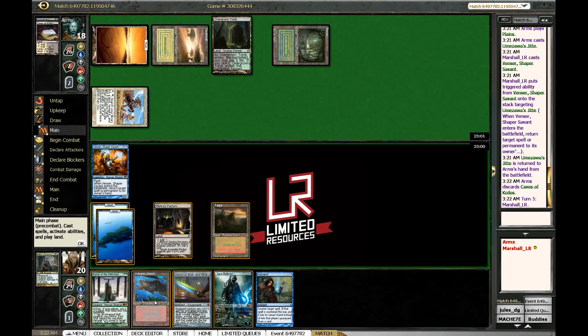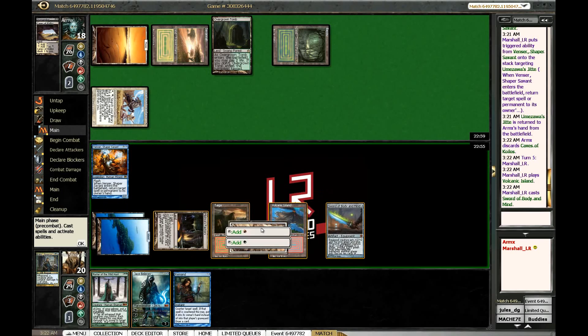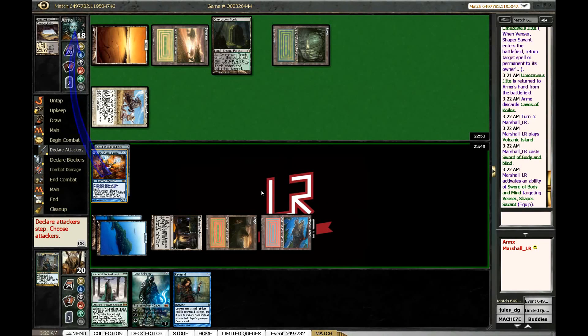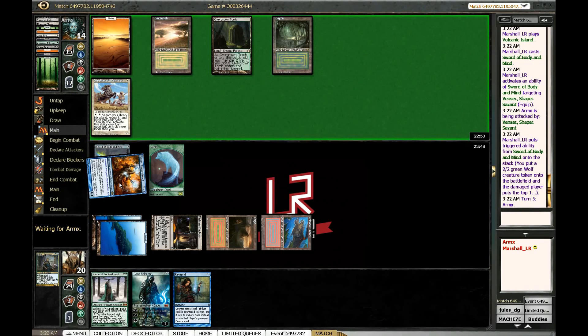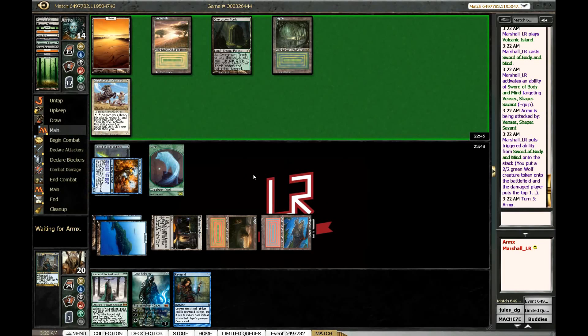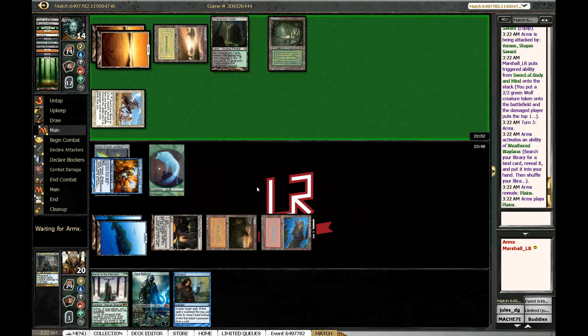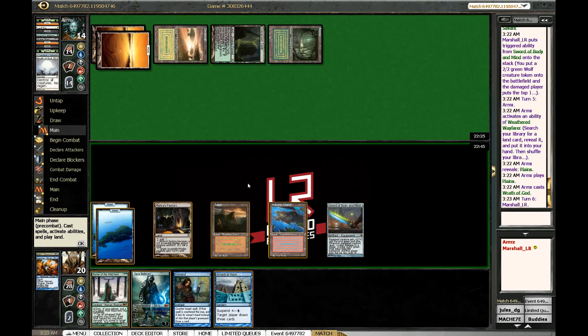We can Remand Jitte — nah, screw that, let's make some wolves. He can hit us with Jitte on his Wayfarer, but we get to block with the wolf and he still doesn't have anything to deal with this at the moment because Jitte won't be big enough. Remand isn't really going to help us in a big way, and we're going to draw a card with Jace, which is fine. Oh, that sucks — and that really sucks because we can't cast Master.